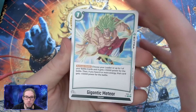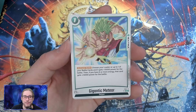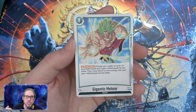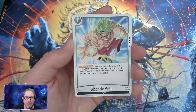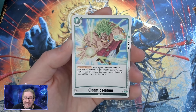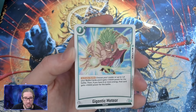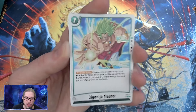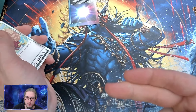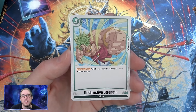Moving into event cards: Gigantic Meteor is seen in all the starter decks. It's a 15k boost, and for green, if you have six or more energy it gains plus 10,000 — making this a 25k defensive option. That is absolutely huge for the green deck, shutting off an attack when you really need it. There's also the energy marker coin, and last but not least, Destructive Strength — your flat ramp card. Wonderful card, and I was actually super lucky.